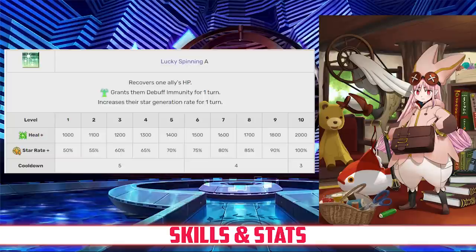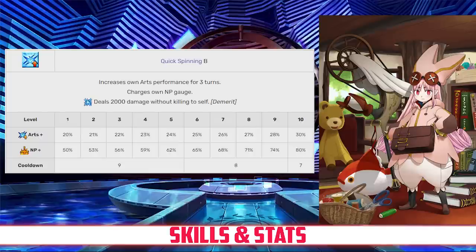Taking a look at her skills — Habitrot's first skill is Lucky Spinning, Rank A. This skill recovers one ally's HP between 1,000 and 2,000, grants them one turn of debuff immunity, and increases their star generating for one turn between 50 and 100 percent, both effects depending on level.